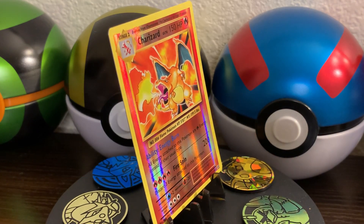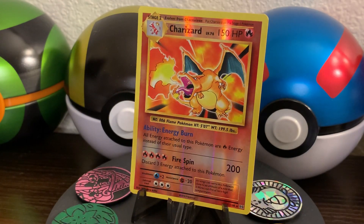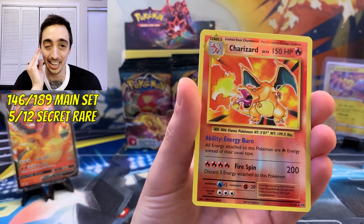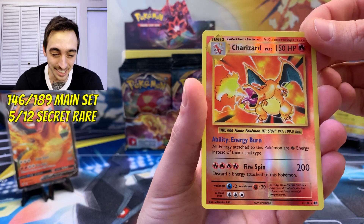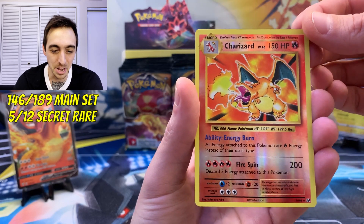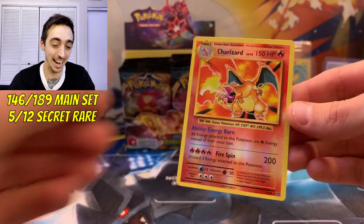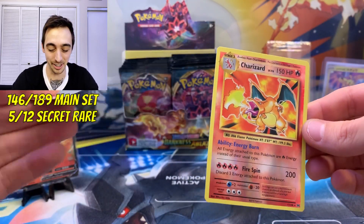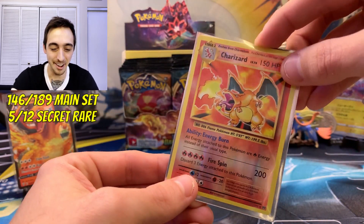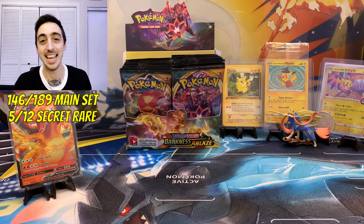I'm just gonna take a little breather here. That's what I've really wanted — even though it is the reverse, how cool is that? Two Zards in one week! I haven't seen this artwork since I was a little kid. I know it's just the reverse, I know it's the reprint, but how awesome is that? And non-holo Dugtrio. This is deserving of a Charizard sleeve.